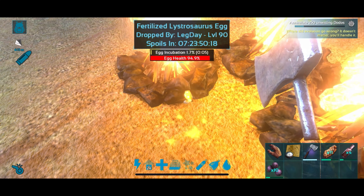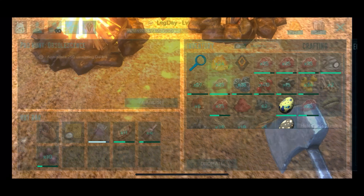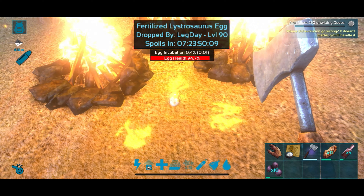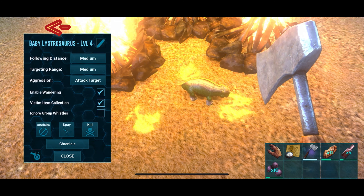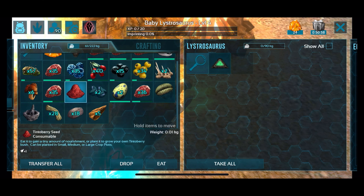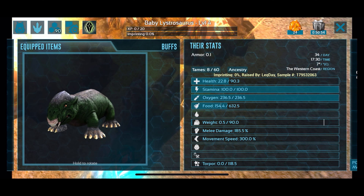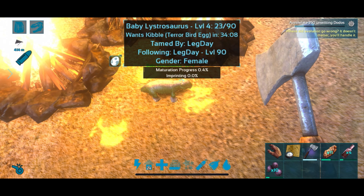When the timer hits zero your egg will hatch and your baby will pop out. The first thing you're going to do is use the button on the top left — the same one you used to put the wandering on — and click on that to claim your dino. You want to be quick about this because other players can take your dinos. The first thing you want to do after claiming is take off wandering and feed your little baby — if they are not fed quickly and rapidly they will die immediately.